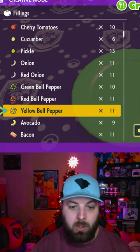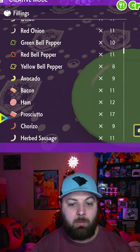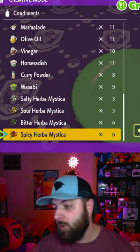One, two, three yellow pepper servings, and then you can mix and match any two herba mystica. Hit the plus button to go to the next screen, then go to the bottom and use any two herba mystica with those ingredients.